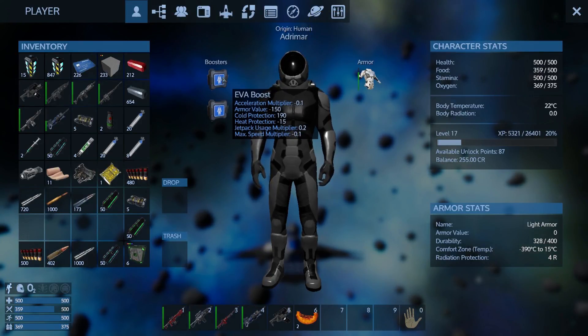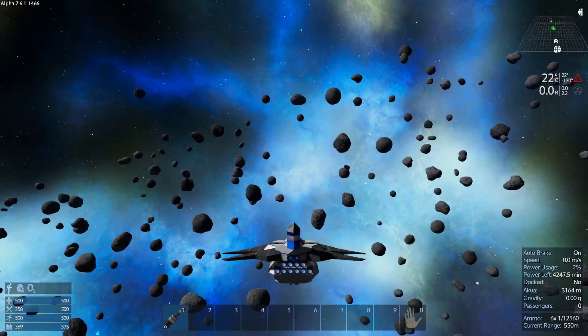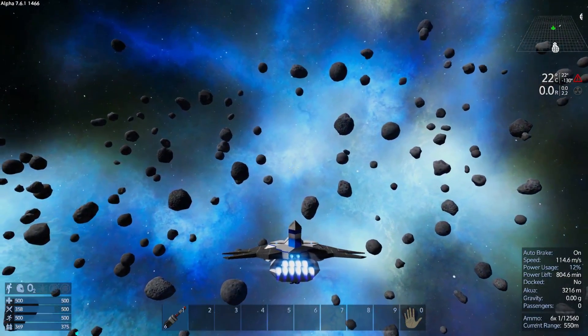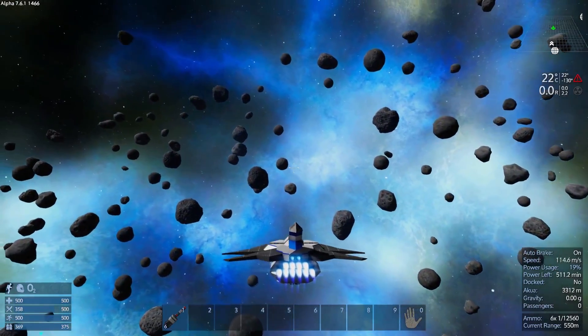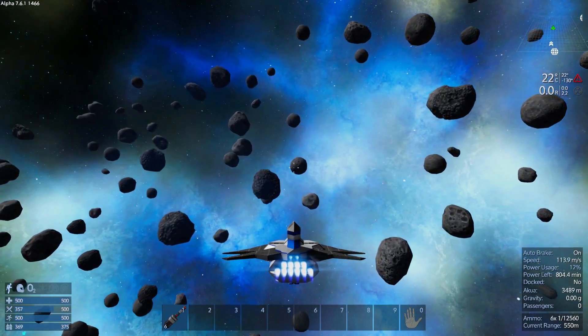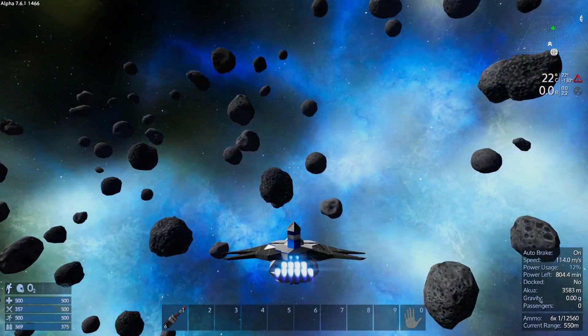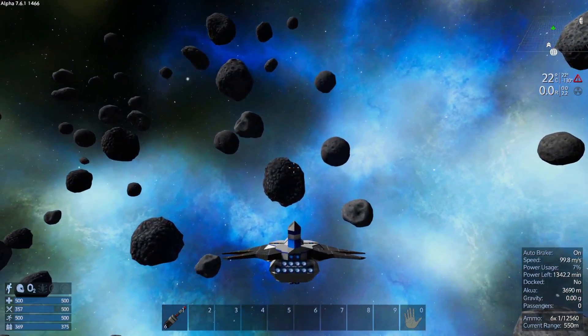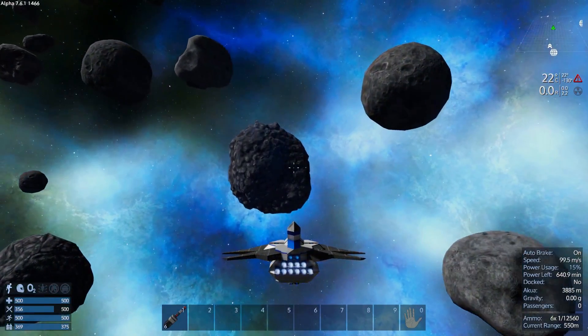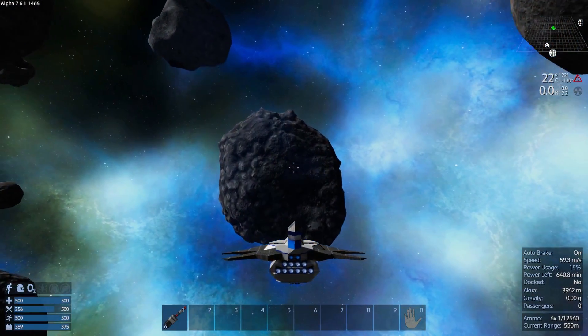I kind of looked it up and I didn't know we actually had this EVA boost. It increases cold protection by 190. I just doubled it up to double check, make sure we didn't end up getting too cold. So we can actually come here and see if these rocks are actually stuff we can mine. We're gonna go ahead and try. Hopefully, some of them are.